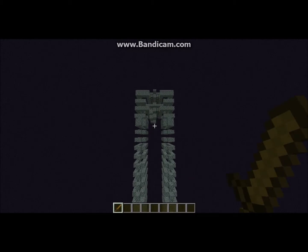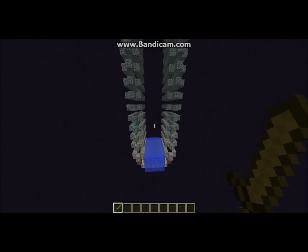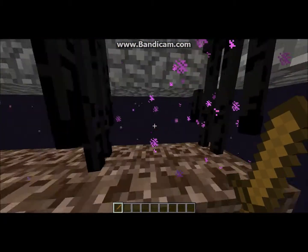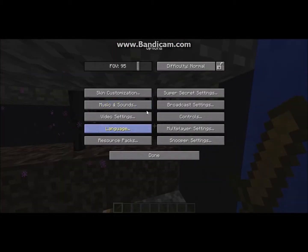Hey guys, TumbleDogDare here and welcome back to Minecraft. Today I will be showcasing my new Enderman farm, the Ender Mini. It's not the most efficient Enderman farm, not the fastest, but it will cap out in about 5 minutes. It drops the Enderman to 5 health so they can be killed with a wooden sword hit.